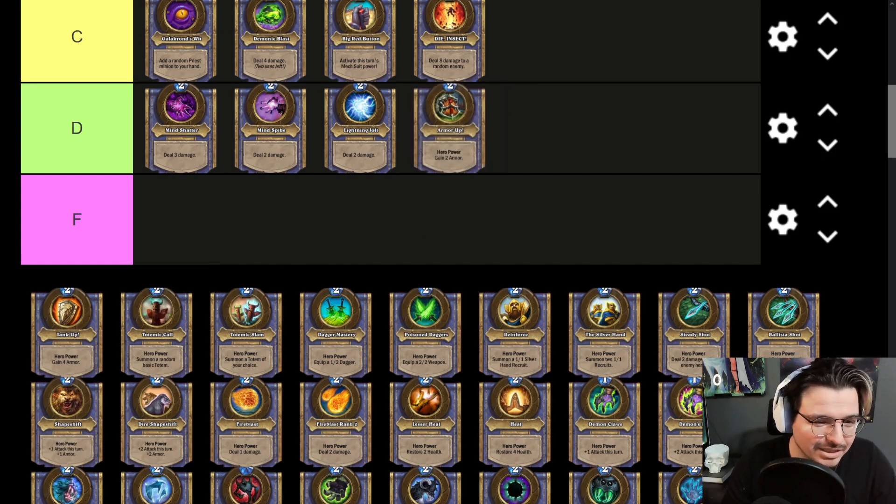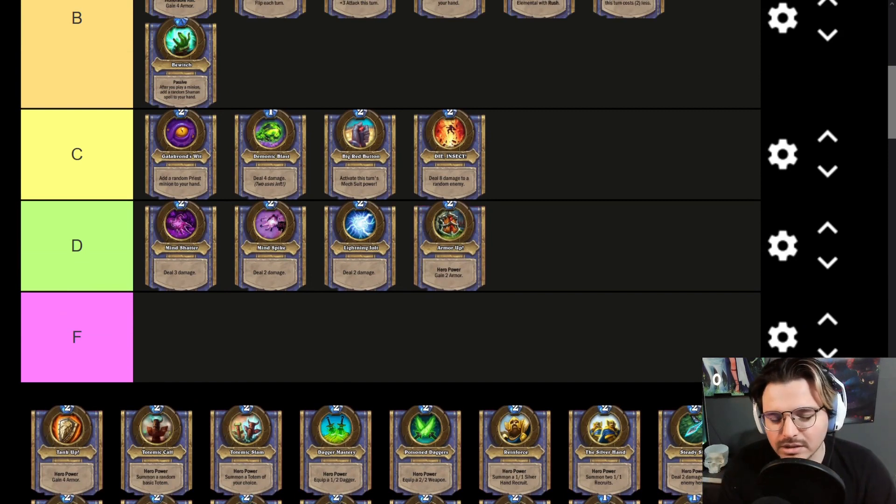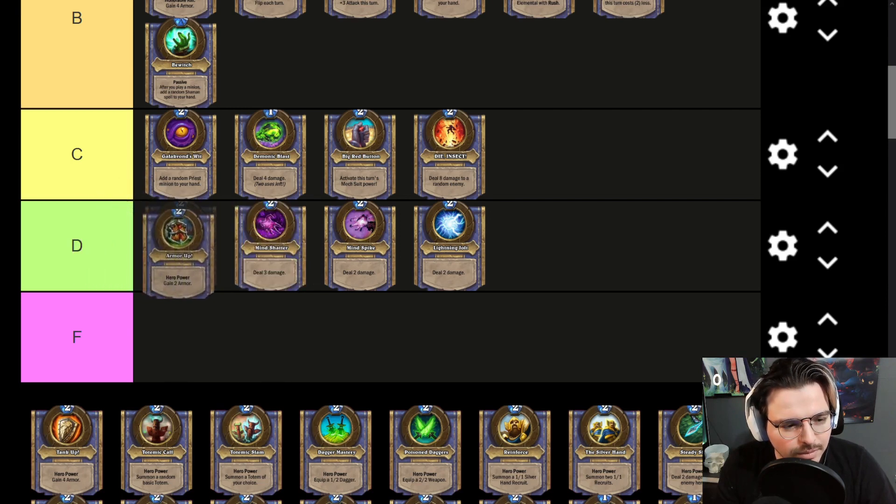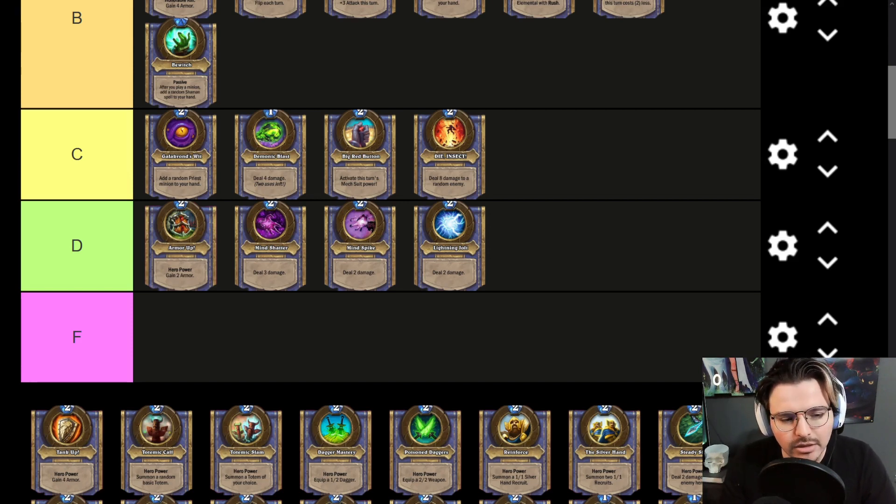Armor Up is a D tier as a fundamental Hero Power. With the basic Hero Powers, give them a little lack of credit since we're going with quests and Hero Card Hero Powers. I think Armor Up is actually above Mind Spike because gaining two armor has some benefit. With new cards like Odin, you can make it gain two armor and also give your hero +2 attack. There's a lot of synergies with armor — it's a good D tier Hero Power.